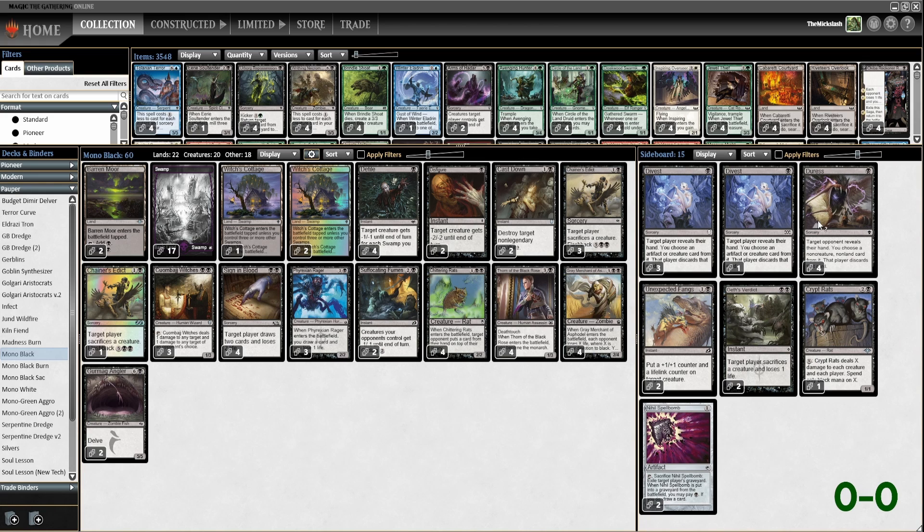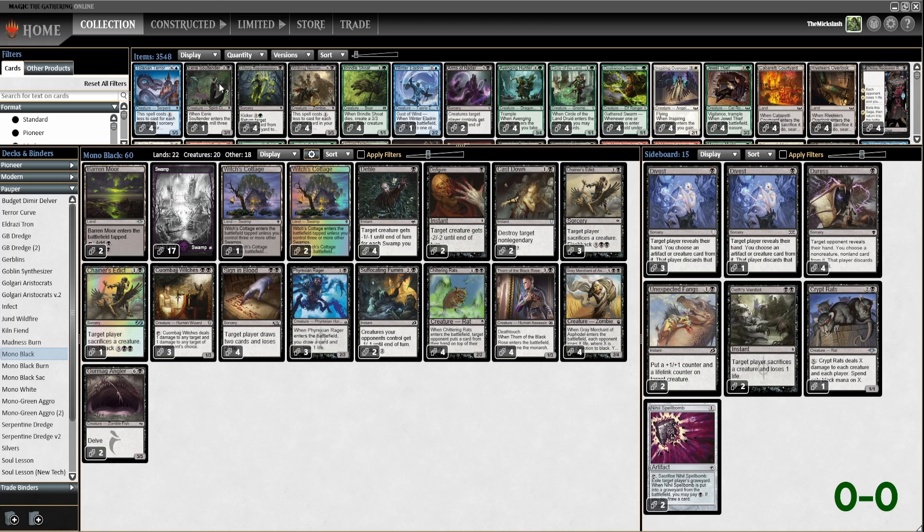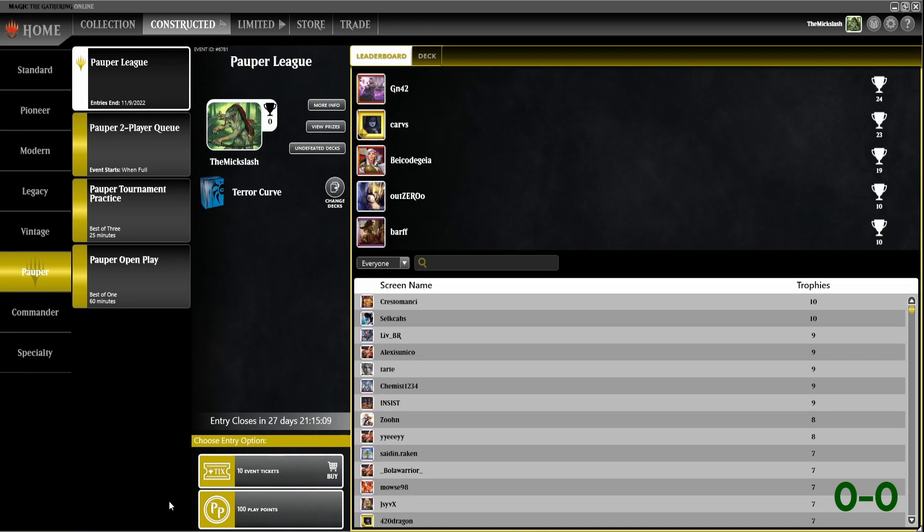Sideboard: we have four Divest, four Duress, two Unexpected Fangs, two Geth's Verdicts, a Crypt Rats, and a Nihil Spellbomb, to just kind of deal with whatever our opponent's doing. Let's get into some games, shall we?